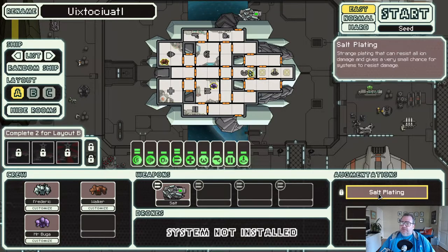He's at half speed from all passive healing sources, 175 max health, moves at 60% speed and suffocates at 70% speed - so he's a little faster than a normal Rock Man. The Salt weapon fires two shield-piercing projectiles in a radius that do higher than normal crew damage and stun, as well as damaging the hull - very cool. Salt Plating can resist all ion damage and gives a small chance for systems to resist normal damage as well.